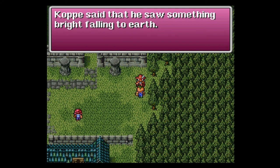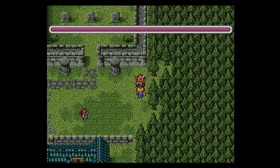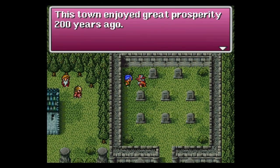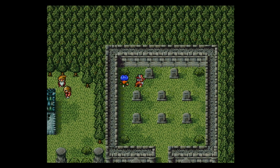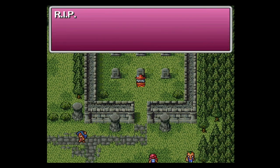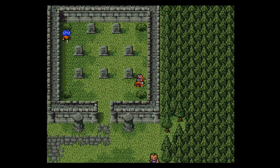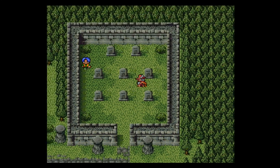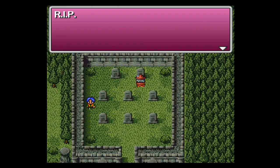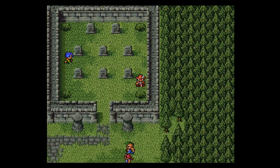An NPC says, 'Copy said that he saw something bright falling to the earth — I think he was delirious.' Another says, 'This town enjoyed great prosperity 200 years ago.' And then checking the graves — nothing but RIPs all the way around. Also, 'The shrine sank into the depths of the sea 200 years ago. Rumor has it that mermaids dwell there now.' Do we need to talk to these mermaids? And one NPC mentions oxy ale but doesn't tell us anything useful — fortunately we already did what we needed to do to get it.